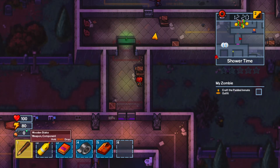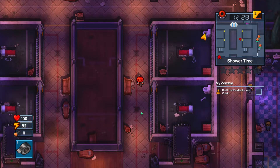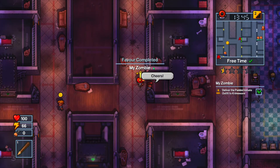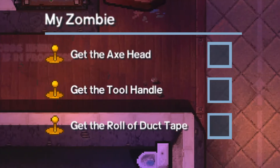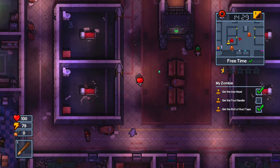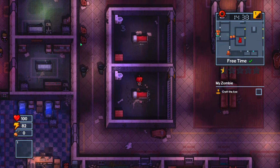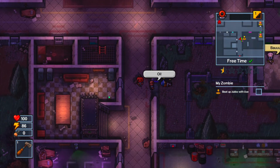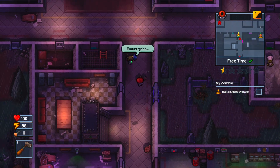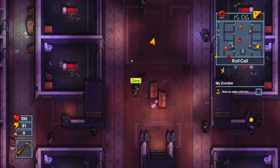There we go. I'm gonna drop off everything. I'm just not gonna make it over there. Yeah, it's only a half star, don't worry. Crime Wave — here you go, there you go. Next one: get the axe head, get the tool handle, get the roll of duct tape. Oh wait, it's in my desk. Okay, I'll put the stake in there for now. I'm supposed to beat him up with the axe. Oh well, he's already been beaten up.